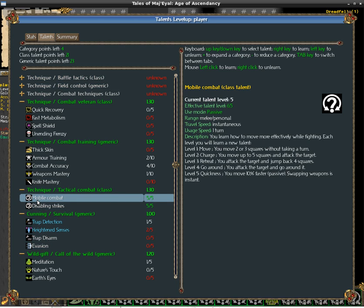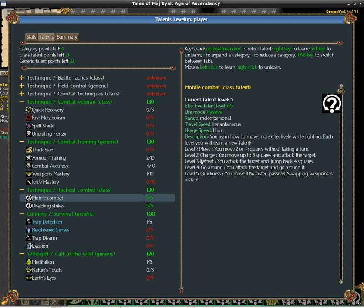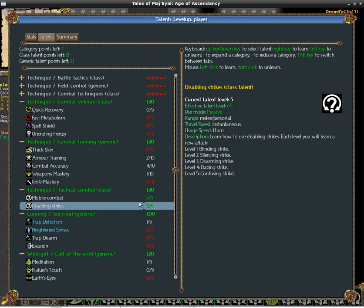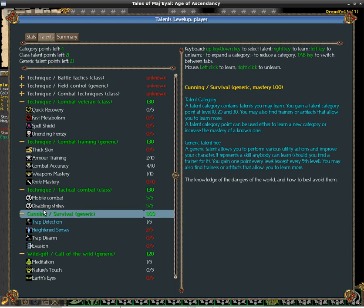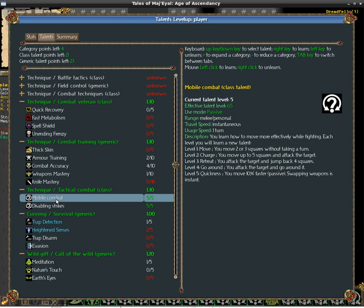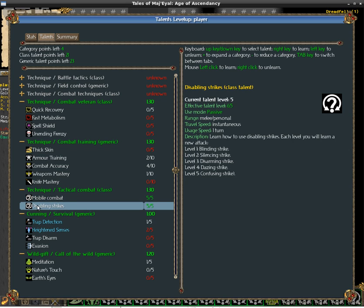The first skill is mobile combat and there are five different talents that you learn — you learn a talent each time you put a point in it. And then there are also five disabling strikes. I need two more skills to add to this tree, and I had a number of ideas but haven't added any yet.